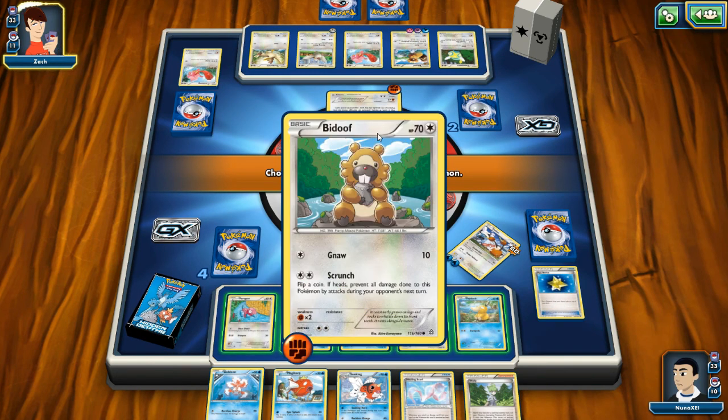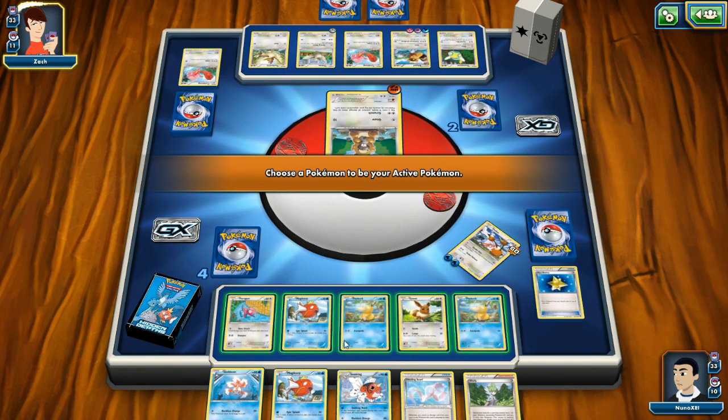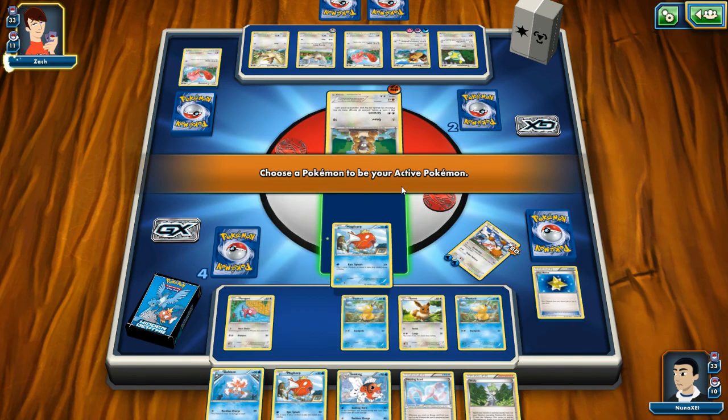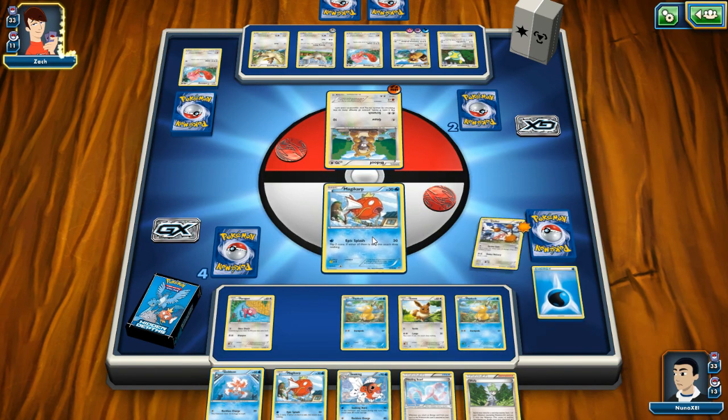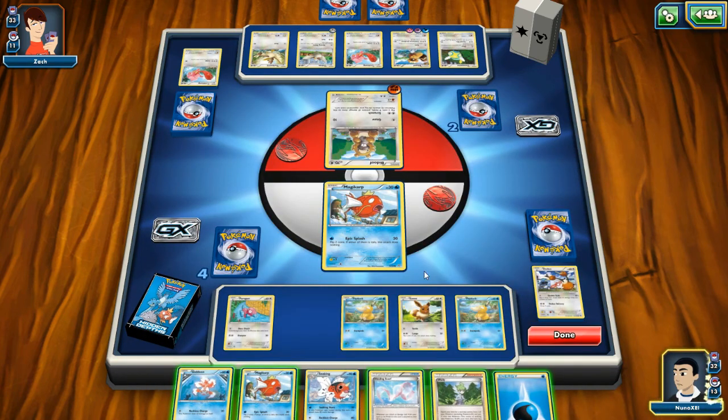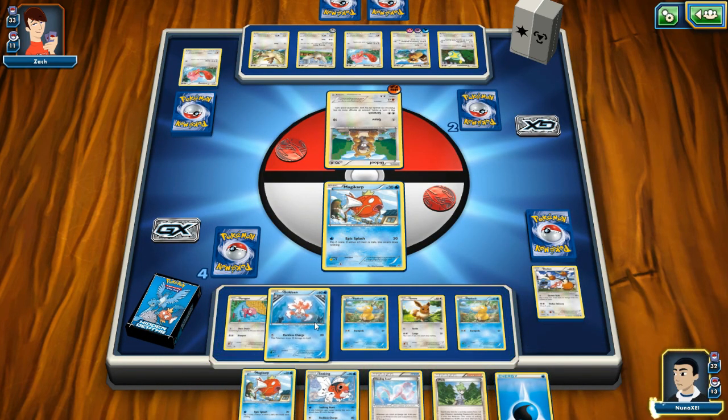I need to put something in play and bring Goldeen onto the bench. I've got two Magikarps — I don't have energy though, so I'm pretty much throwing them in there to sacrifice. I'm sorry. Let's put Goldeen on the bench.